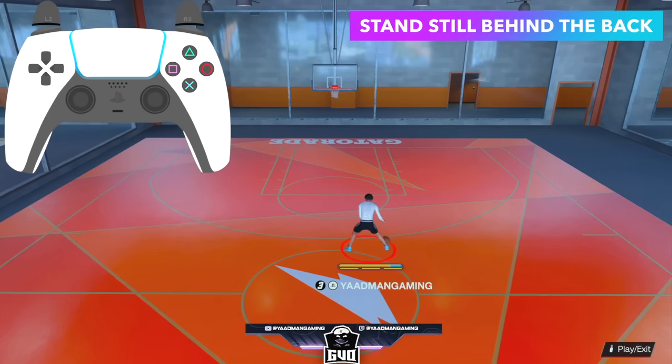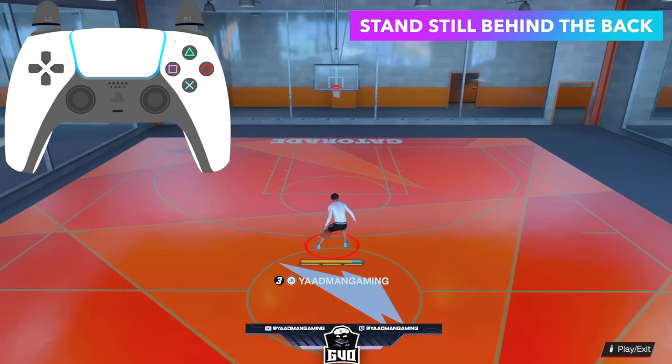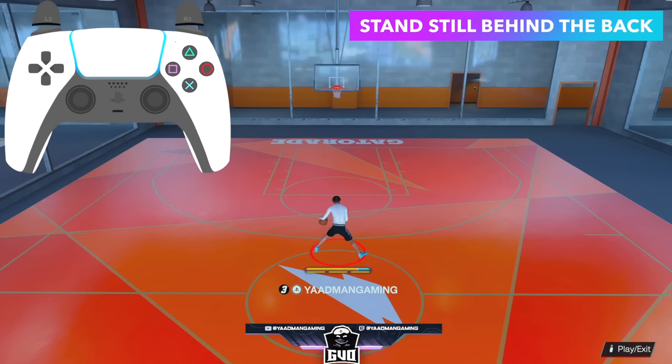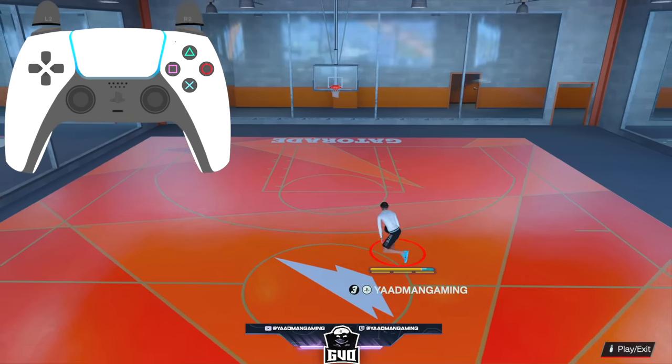The standstill behind the back is common sense — flick diagonally down to the opposite ball hand and you can spam it back and forth with the Steve Francis. If you want to throw the curry slide in there, hold R2 after doing it once and you can rinse and repeat. Simple stuff.